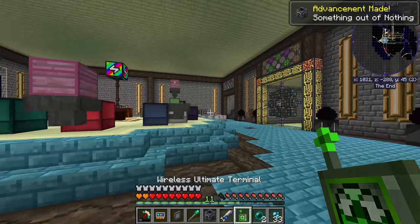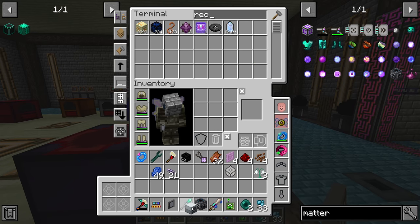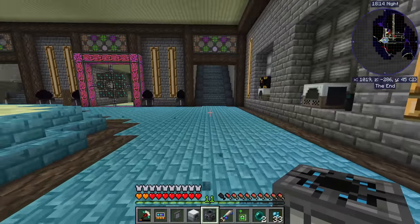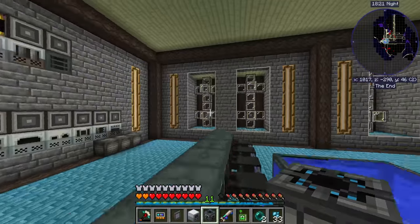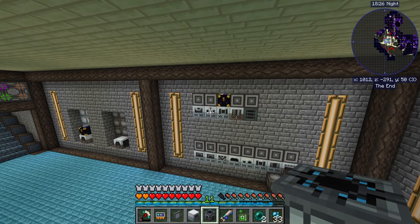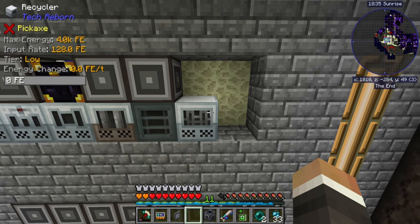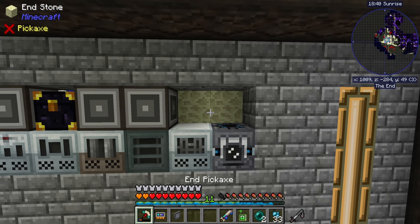So if we're going to do that, the best course of action is to grab the recycler and pump something into it to generate scrap, then take the scrap from the recycler and pump it into the matter fabricator. It takes about 4,096 RF/t to produce UU-matter. I'm thinking we'll put the recycler up here in line with our existing machines and have the matter fabricator next to it, hook both up with power.